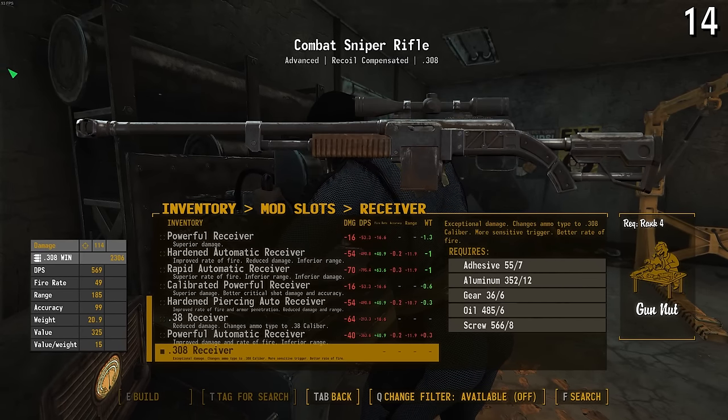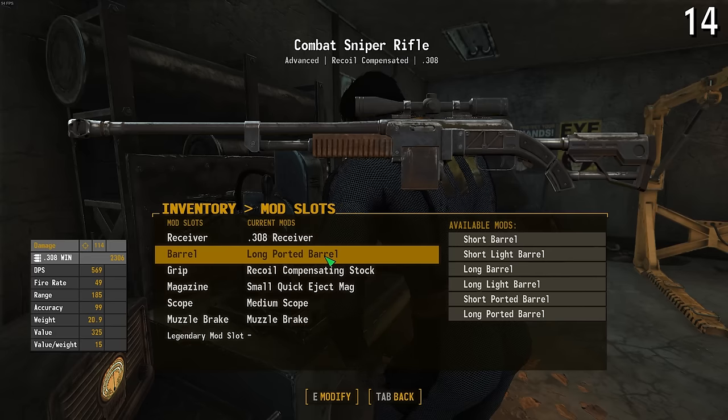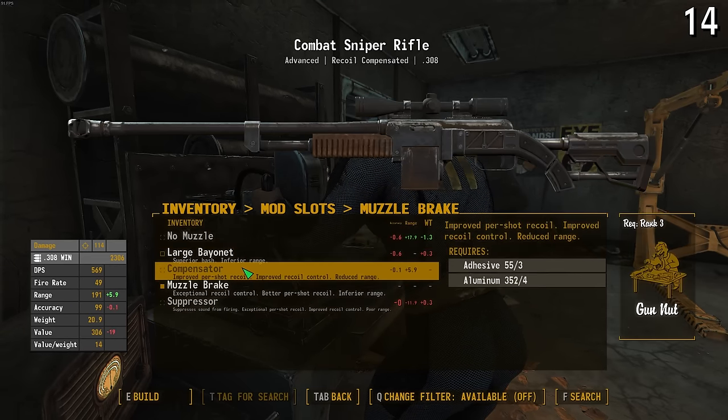Remember what I said about the BAR and PPSH having a baby with birth defects? That's one of the biggest issues. It was obviously intended to be a rifle, but somehow the submachine gun gene from the PPSH took over after the rifle parts from the BAR already formed. I have no clue as to why the developers made this decision. Someone at Bethesda must have accidentally smacked their keyboard when editing the stats for the combat rifle. At the very least, you are able to convert it to .308 with your gunsmithing skills — and in that case, this whole debacle is completely solved. But it still makes zero sense as to why .45 ACP would be the default caliber for a combat rifle. It should have been .308 from the start, and if there were to be a lower caliber conversion, they could have just used .556.